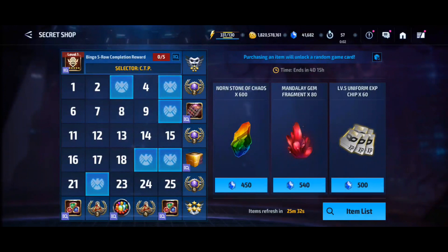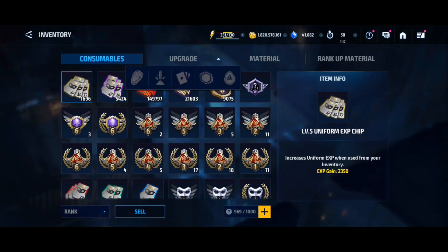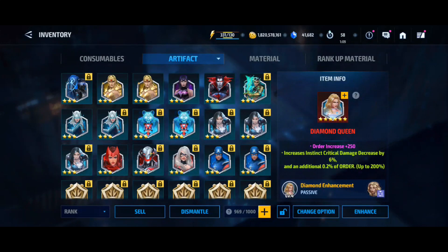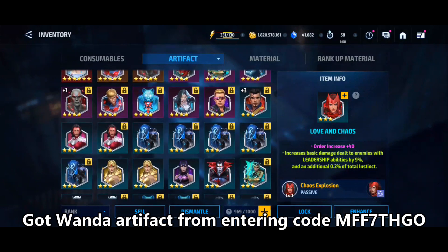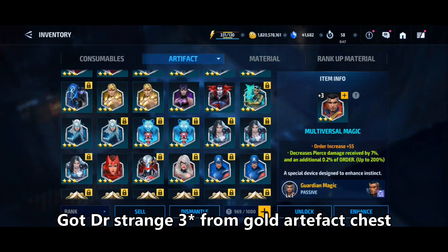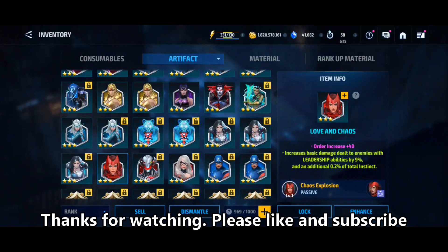I'll keep monitoring the cost and do a quick follow-up video at the end to see how it went. Let me know what you're doing in this anniversary event. I got really lucky with artifacts — I pulled Scarlet Witch from a code redemption chest and Dr. Strange's artifact from a gold chest on the same day his update dropped. The other dilemma is I don't really know what artifact I'd pick with the five and six-star selectors. Anyway, hope you enjoy, and I'll give you updates on this event and how much it costs. See ya.